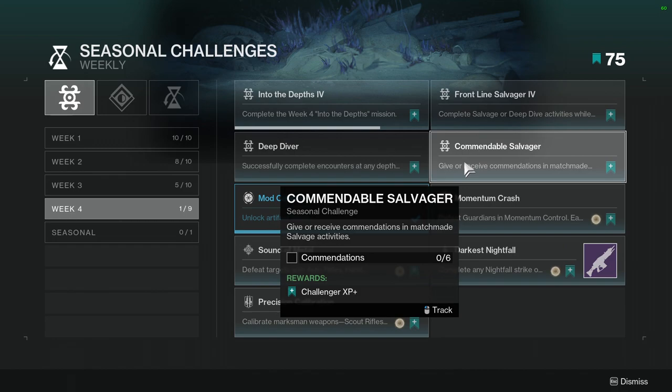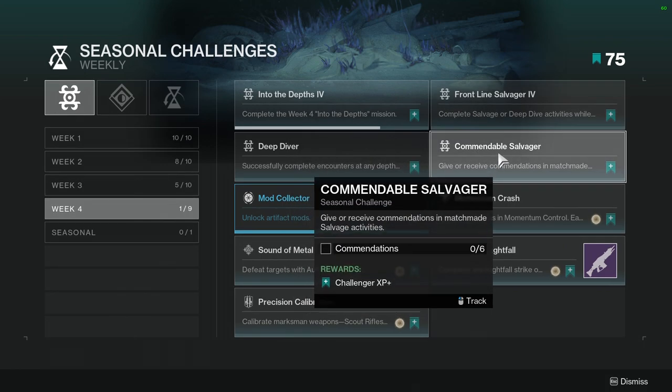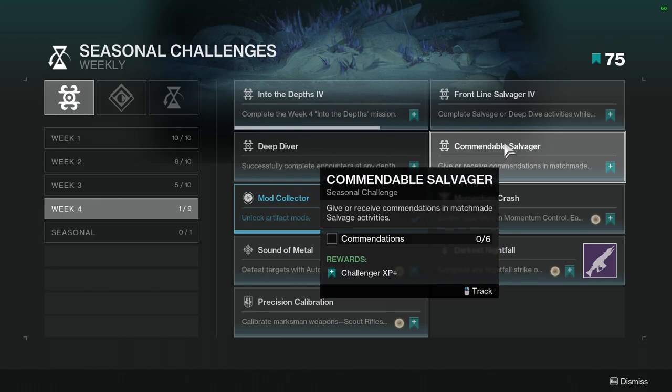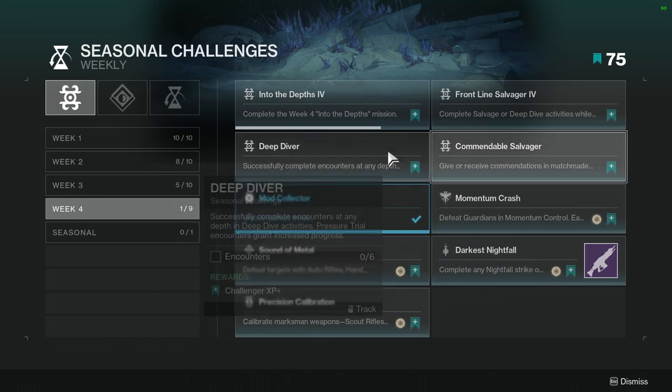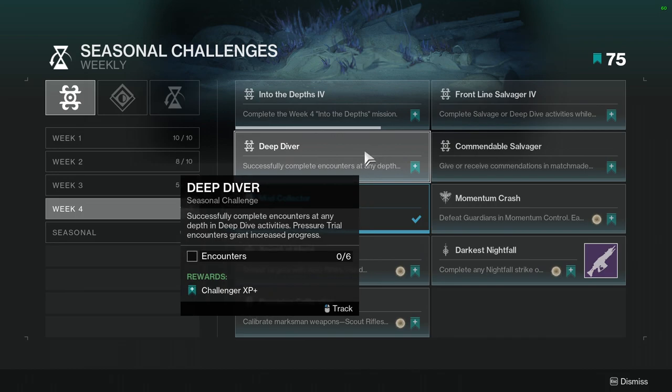Commendable Salvager — give or receive commendations in matchmade salvage activities. You might as well do salvage at this point since you have to do this in salvage anyway. This one shouldn't be too hard. I don't remember how many commendations you can get at one go — I think it's five, maybe three. A Deep Diver — successfully complete encounters at any depth in deep dive activities. Pressure trial encounters grant increased progress. I'm pretty sure that's the motes of light thing. The hardest part will just be getting your teammates to activate with you.